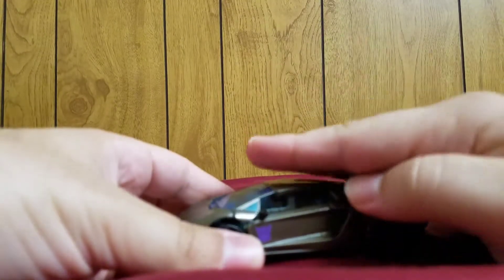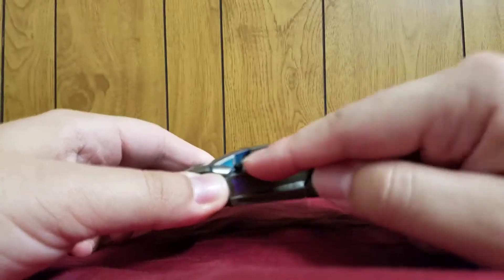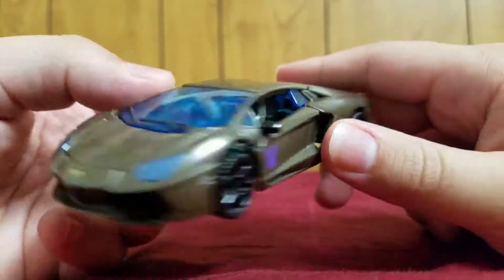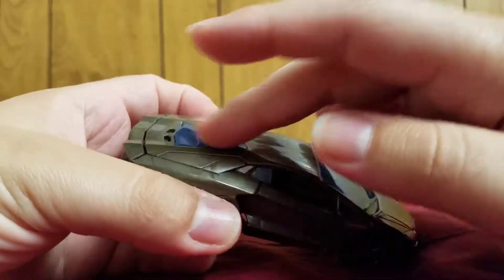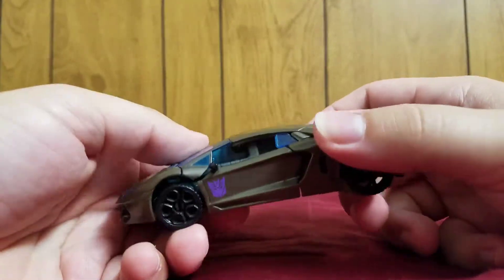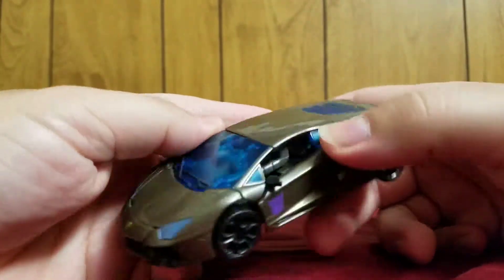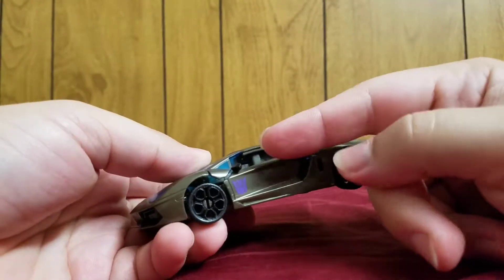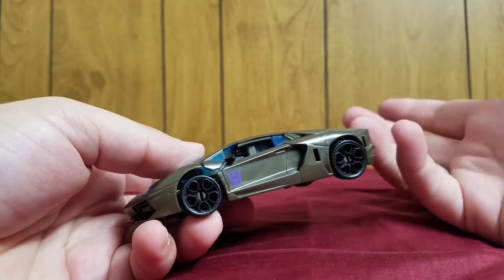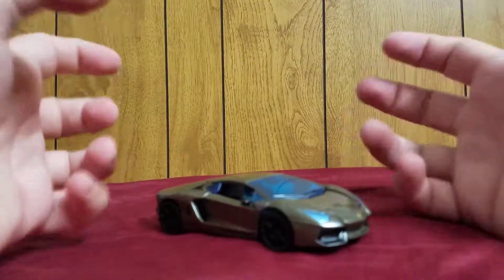My other gripes: it squats, and they made him a Decepticon — those are the two biggest gripes I have with this. Also, there are no windows here. You have these nice blue-tinted windows all around, and even here, but yet in this spot there's nothing. Why did they do that? You can look inside and see the inner workings and the robot bits. Did they want to simulate that this thing had its windows down or something? It's just weird.